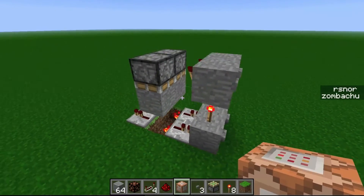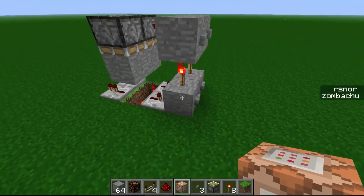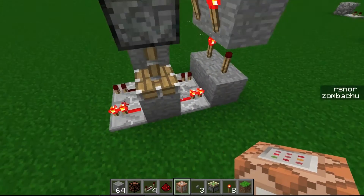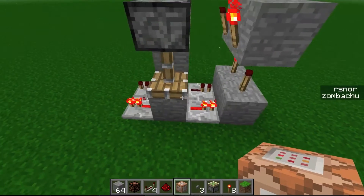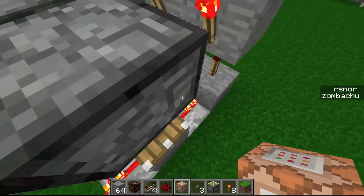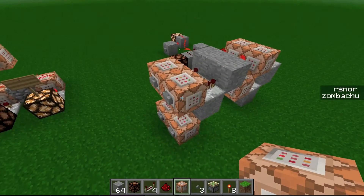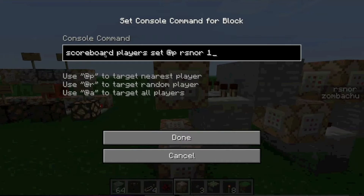So, this one — if you push the top one, it won't do anything. If you push the bottom one, it'll turn it on, and if you push it again, it won't do anything. So before, this is pretty much the only way to do tileable RS Norlatch. But now there's this way. Basically, what we have going on here is the top button on each unit sets my scoreboard variable to one. I used a dummy objective for the variable.